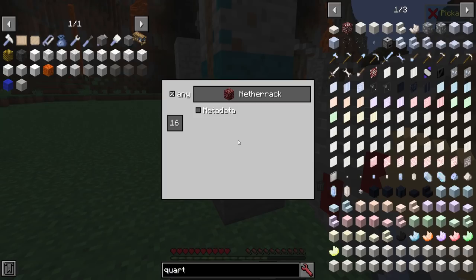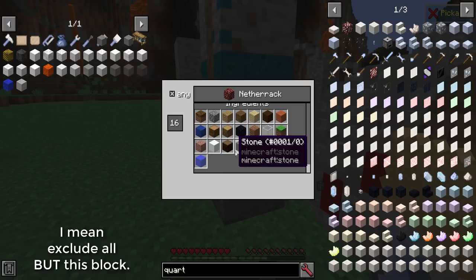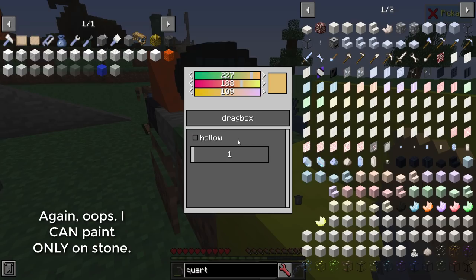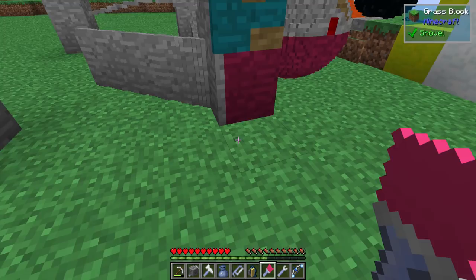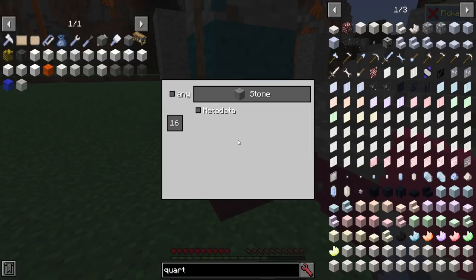As before with Control-C, you can actually exclude certain things. In this case, let's exclude regular stone, and therefore I cannot paint on regular stone but I should be able to paint on other stuff. Let's change it to a much brighter color — pink — and go all the way down into the grass. It should only paint the stone. By hitting Control-C, you get the option to exclude or include specific block types.